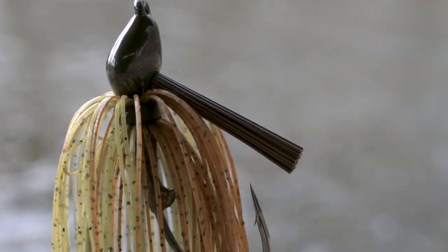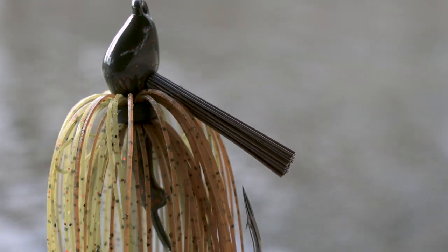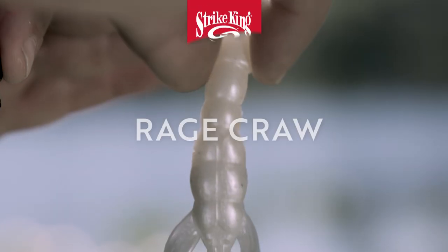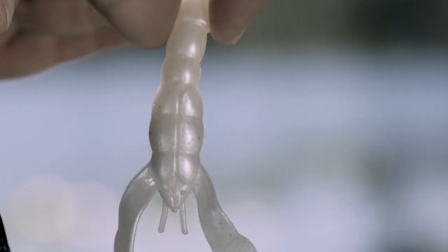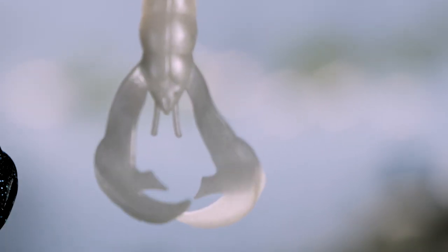Basically I like to pair my structure jig with a Rage Crawl. We're thinking depth wise most of the time, depending on the lake, five to 15 feet. If you're on a lake with extremely clear water that time of year, you might be fishing even as deep as 20 or 25. But most of the time, a half ounce to a three quarter ounce structure jig paired with just a standard Strike King Rage Crawl. It's my favorite trailer on a jig — pretty much my number one trailer on any jig I throw.